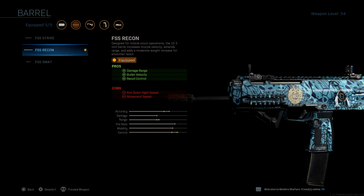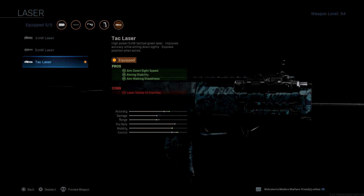For the barrel, I use the FSS Recon — this is the best barrel in the game because it increases your damage range, bullet velocity, and recoil control. This is probably the perfect barrel to increase your stats. I also run the Tac Laser on pretty much every setup because, as you can see in the stats, it increases everything: your aim down sight speed, aim stability, and aim walking. You're going to be shooting someone before they even see you on screen.